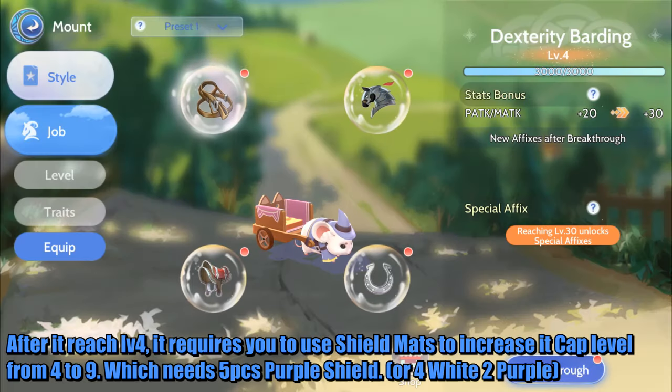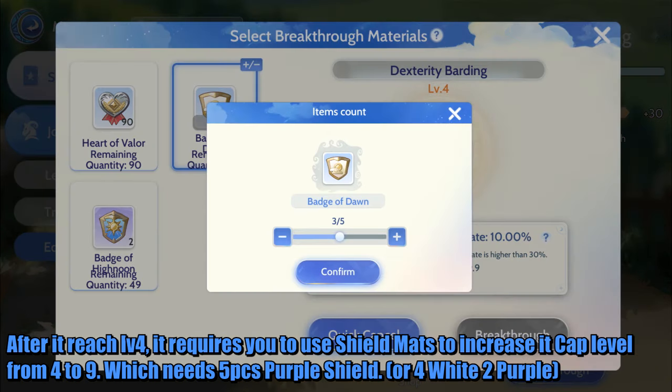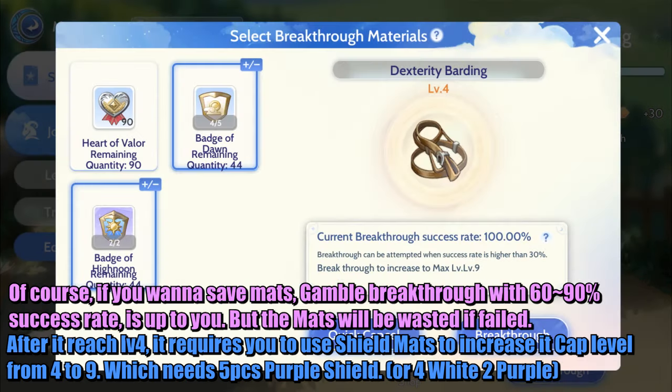After it reaches level 4, it requires you to use shield mats to increase the cap level from 4 to 9, which needs 5 pieces of purple shield or 4 white-to-purple. Of course, if you want to save mats, you can gamble the breakthrough with a 60 to 90% success rate — but the mats will be wasted if you fail.